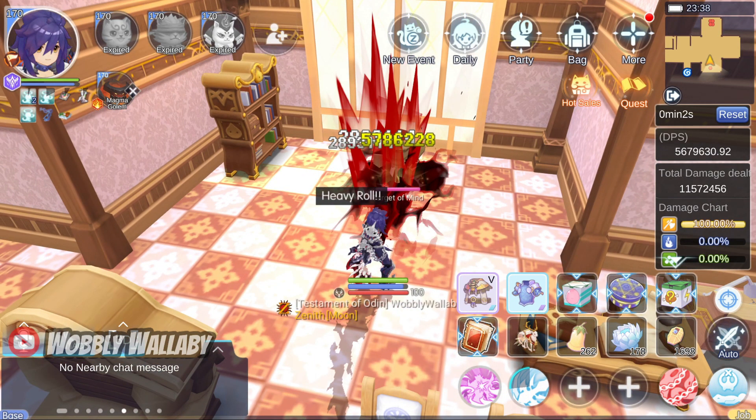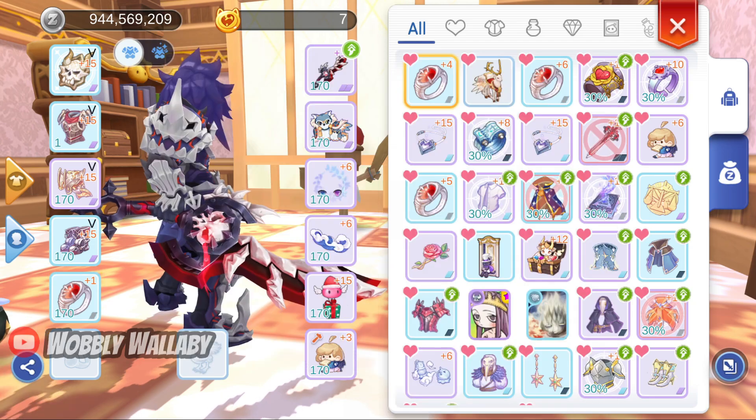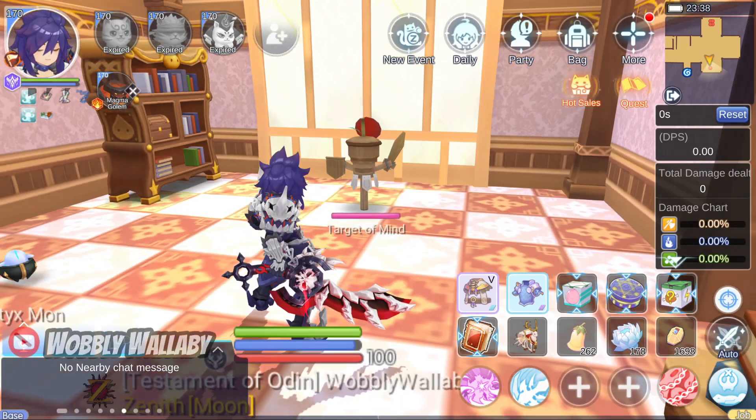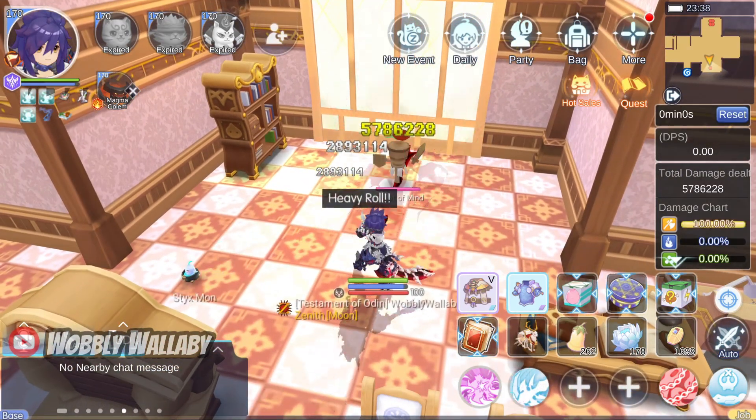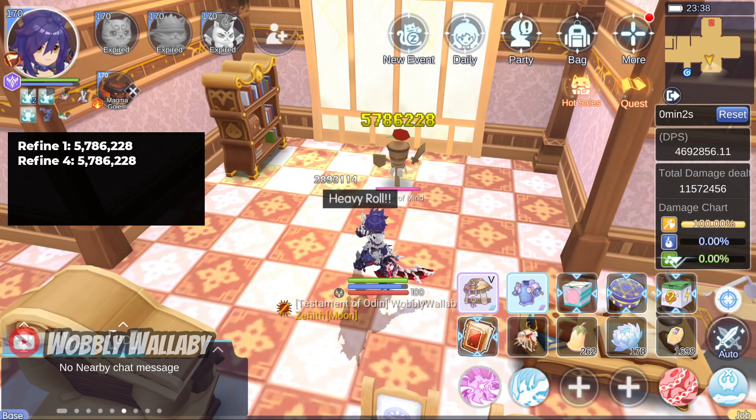I hit for 5.78 million damage. Next, I equip a Clean Plus 4 Refine Survival Ring, which adds 800 max HP at Refine 4. I hit for 5.78 million damage, which is the same as Refine 1.